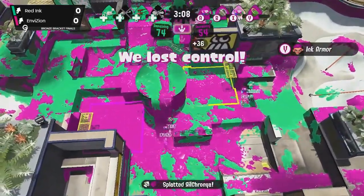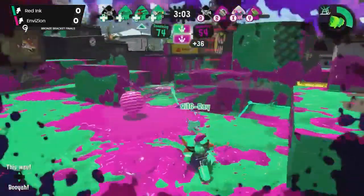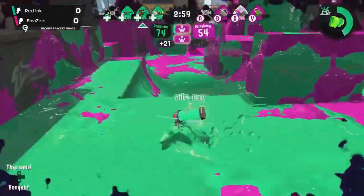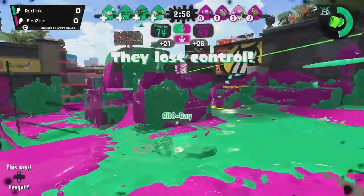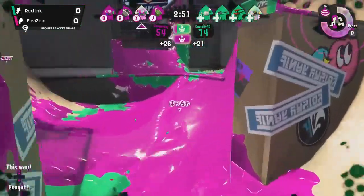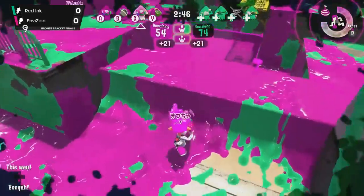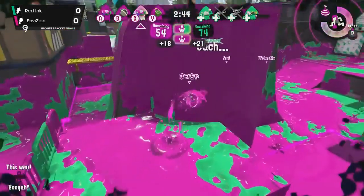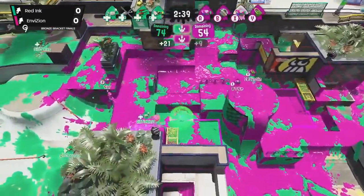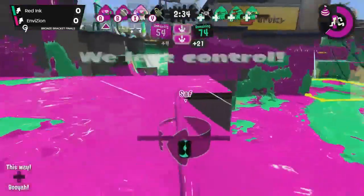A beautiful double kill there with the Stingray — that's exactly what it's meant to do when the enemy team groups up. With that extra range there's really not many places you can go if you're already damaged. Red Ink is able to maintain mostly control of the zones here, and with their varied weapon comp they're able to excel at all ranges. Envision is still in the lead though — they're using their specials very effectively, saving those Splashdowns for the right time.